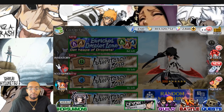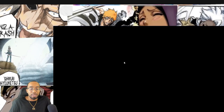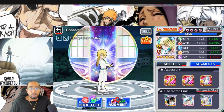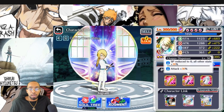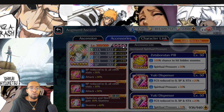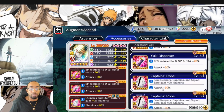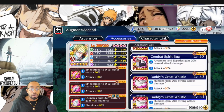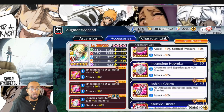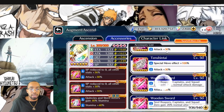PvP is a bit different for builds. You have Jugram as a balance unit, and with him everyone else you're going to want to build for defense. Jugram is the one exception — you can build him for pretty much whatever you want — but essentially you want to build everyone else for defense, defense, defense.